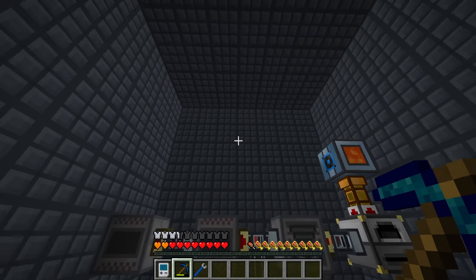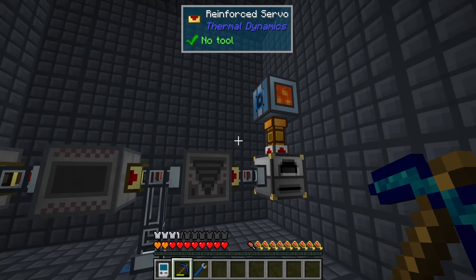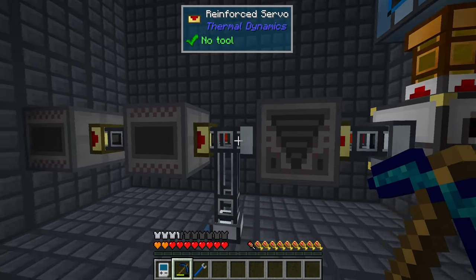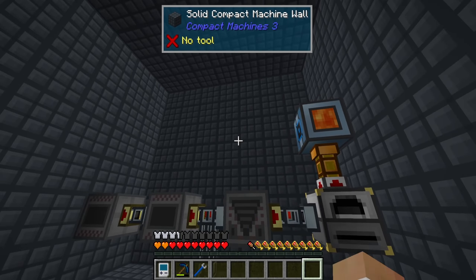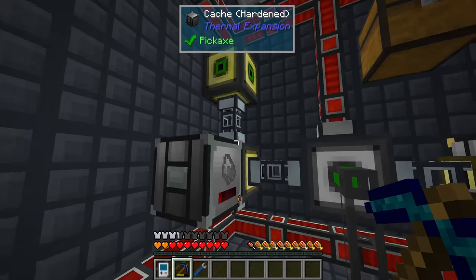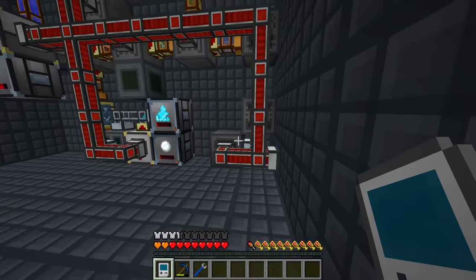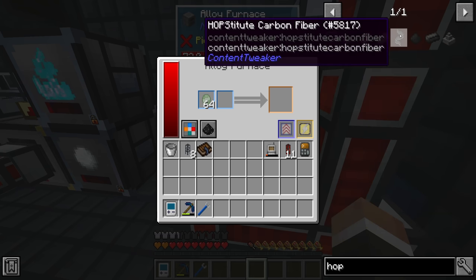Now we have our tree farm pumping charcoal directly into this compact machine, which turns charcoal into pulverized charcoal, then into graphite dust. Half of the graphite dust goes down to make steel for the steel pickaxes, and the other half gets turned into coal coke. Right now we have 2,687 coal coke.